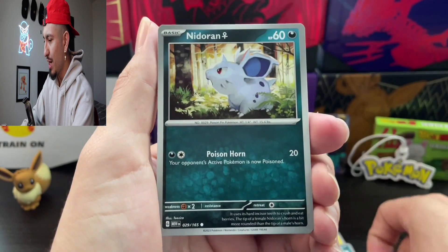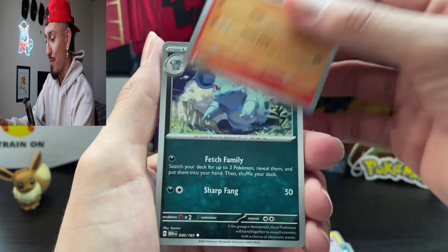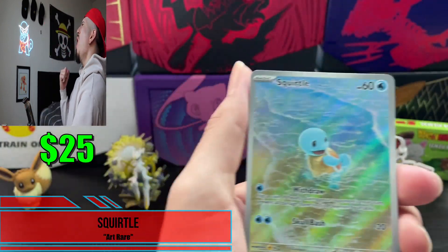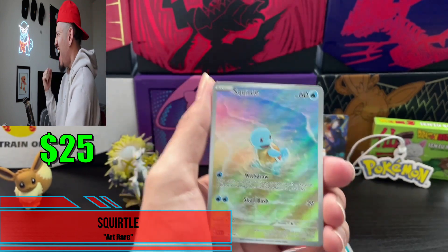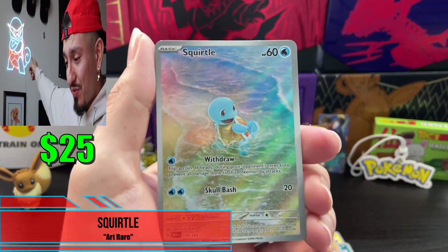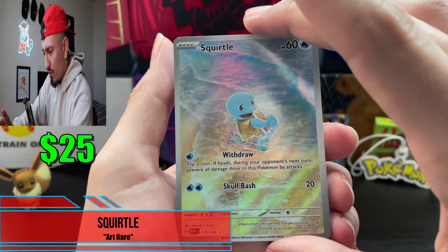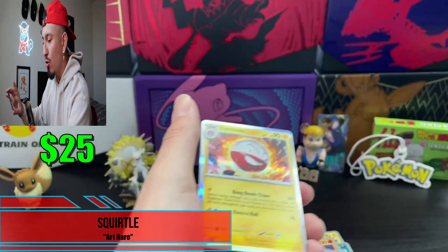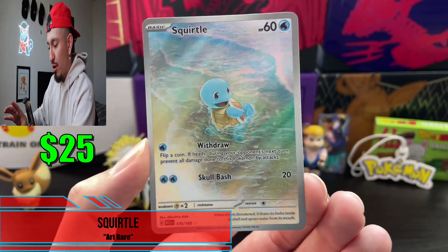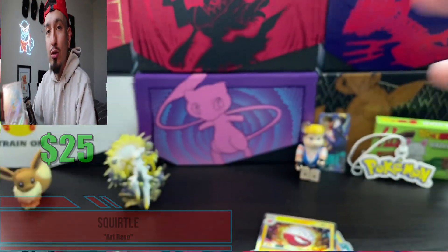Fire Energy, Zubat, Goldeen, Nidoran, Gastly, that's a sick Rapidash, Nidorina, Raticate, Kadabra — let's go! Let's go! We got the boy! We got the boy! Squirtle behind him, Electrode — guys, two bangers back to back! Let's go! And those are from one pack.